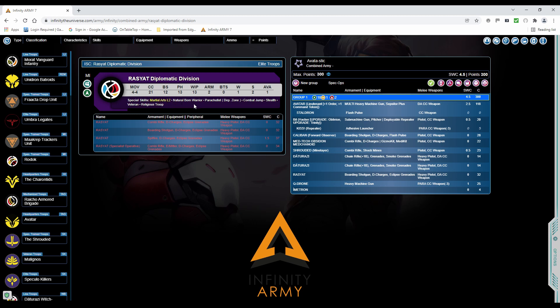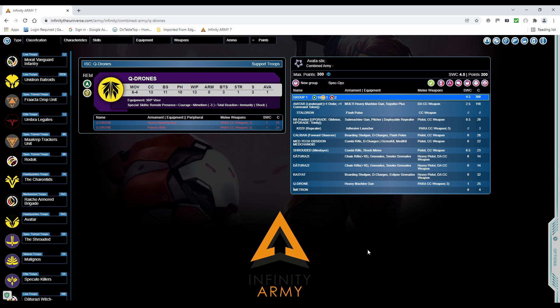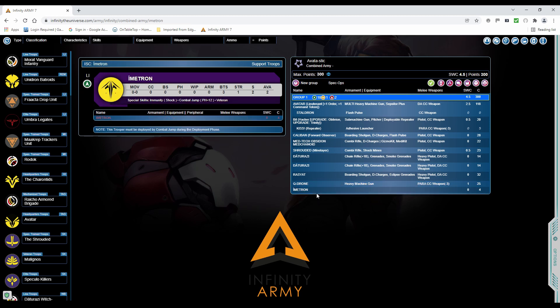I love this model and the lore of it. Morat diplomacy! Natural Born Warrior, Martial Arts Level 2 means he's a good match for anything that's a close combat specialist. Parachutist for the deploy zone — Combat Jump, Physique 13 (not too bad), and Stealth (handy). Last couple: Q-Drone with Total Reaction HMG — not a lot to say really, a cracking piece with Mimetism so it's harder to shoot back; good for locking down lanes. And an Imitron — a cheap order. That's the list.